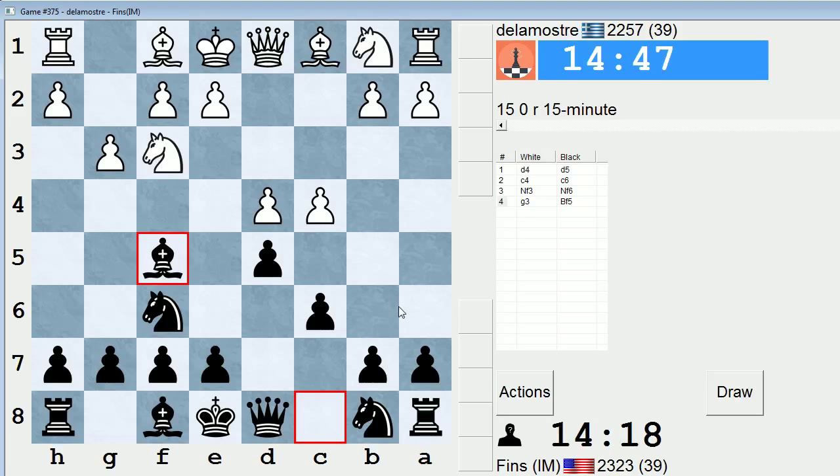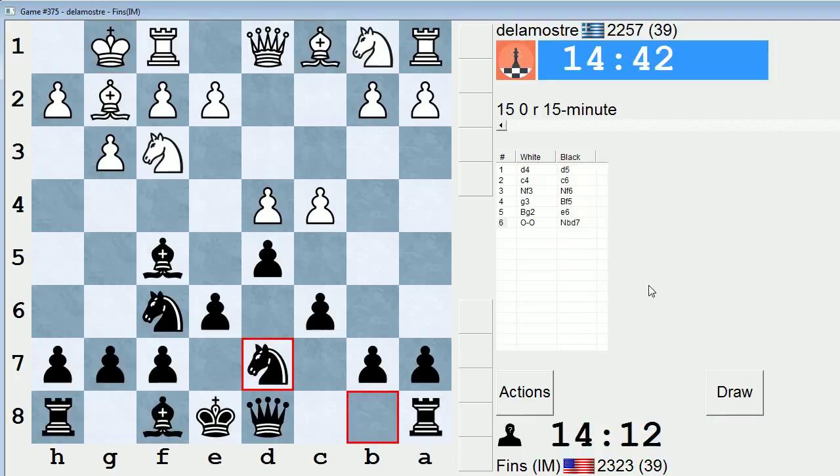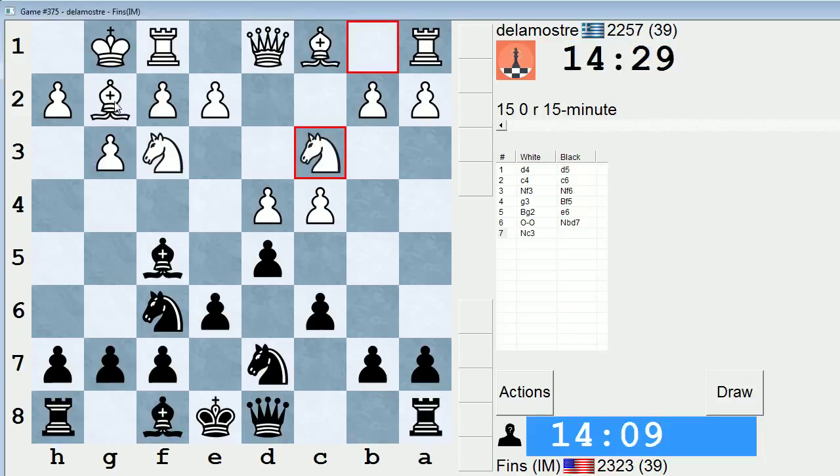If he plays Qb3, I'm happy to play Qb6. If Bg2, I can just continue with e6. So I won't be taking the pawn on c4 more than likely, but I do have nice development and pretty good pieces. A plan that's pretty common here for white is to play Nc3, Nd2, and then eventually e4. Nd2 being an important move to facilitate the advance — it uncovers the light-square bishop.